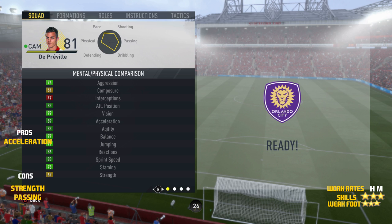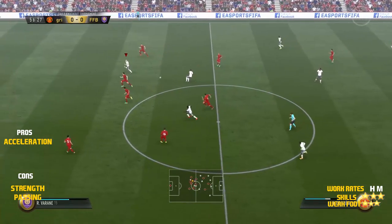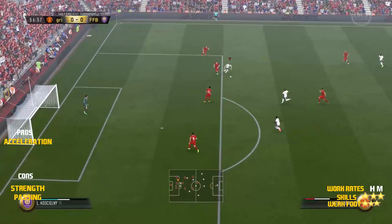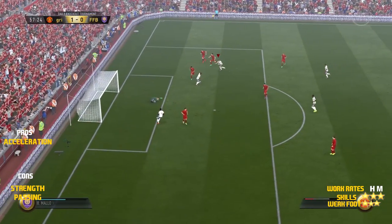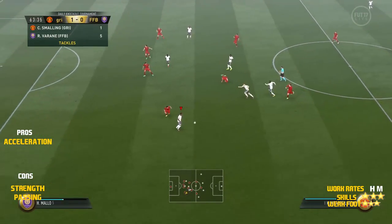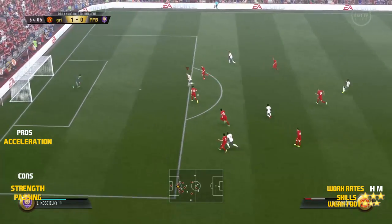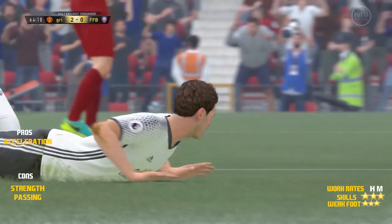Now let's check out some highlights. As we can see here, he plays a lovely little one-two and he gets into a very good position. His pace is what makes this card, in my opinion, usable. I can't use players that can't pass, can't shoot. But if they've got pace, you're always going to be able to create chances with him. Now he doesn't put every chance away — this is a good position and he scores a goal. It's not like he's awful.